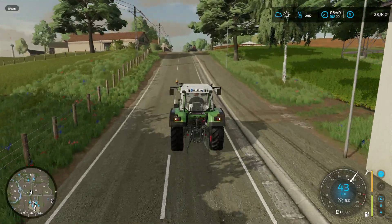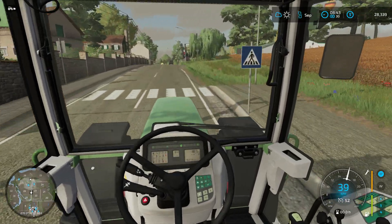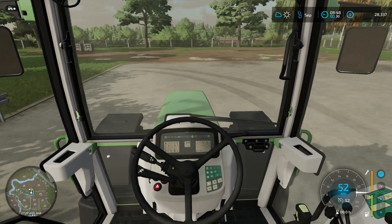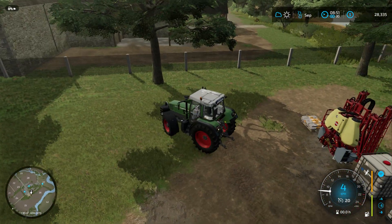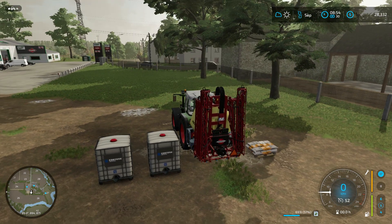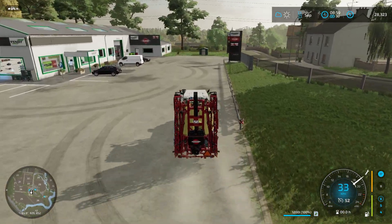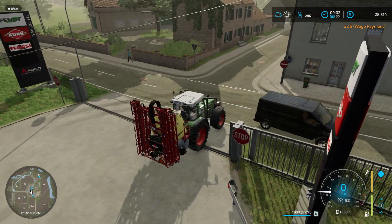We're gonna go up this huge hill right here. Gotta watch out for this road coming up - traffic on this map loves to come flying out right in front of you around that turn. Here's the shop, you can see the sprayer in the back. We also bought a few fertilizer pallets, so we'll go ahead and get the sprayer all filled up and go fertilize those fields. We didn't even use a full pallet - that means we'll have more for the future when we spray again.